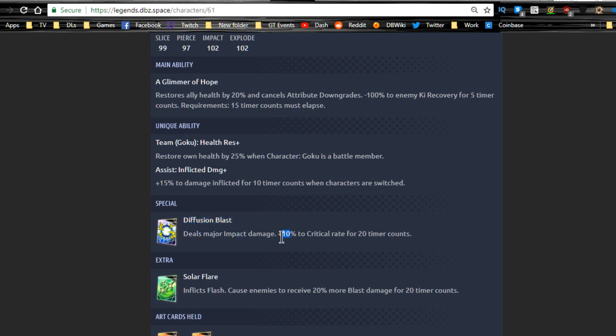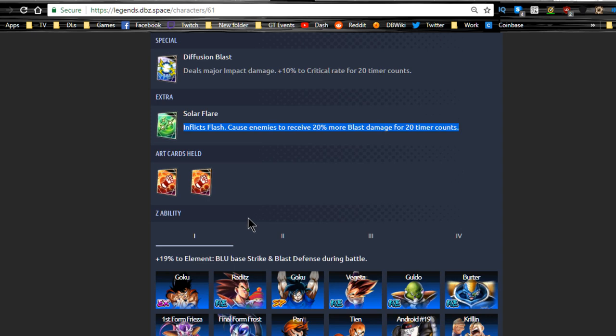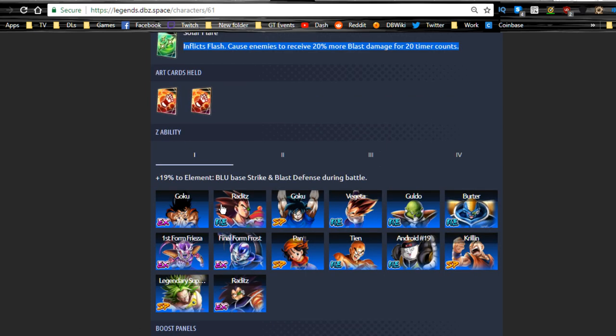His special, Diffusion Blast, deals major impact damage and gives plus ten percent critical rate for twenty timer counts. His extra, Solar Flare, inflicts flash and causes enemies to receive twenty percent more blast damage for twenty timer counts — though I feel like they should have also paralyzed the enemy with that. He does run two strike cards, which is a downside since he is blast-focused.